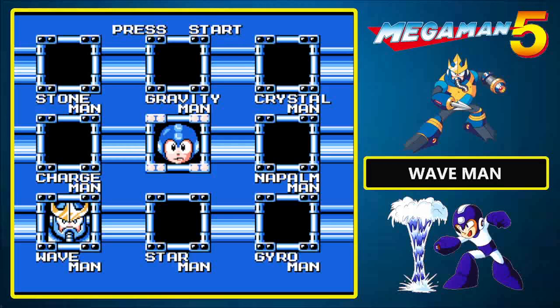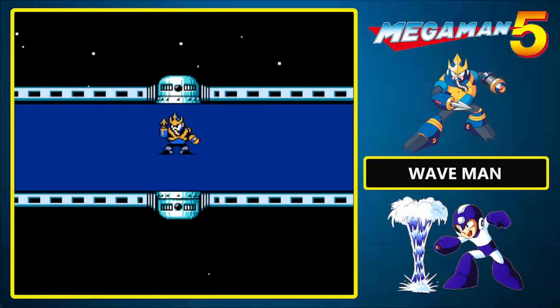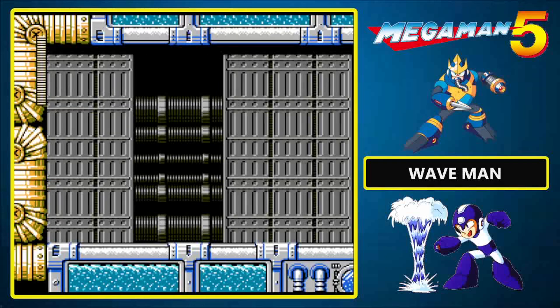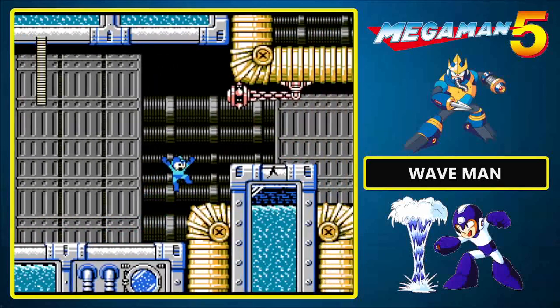It's time for us to wave bye-bye to the Robot Masters. Our last target is Wave Man. Does Wave Man remind anybody of Empoleon, due to the fact that he's black and blue and he has that crest on his forehead? Well, I guess I can think about that another time.